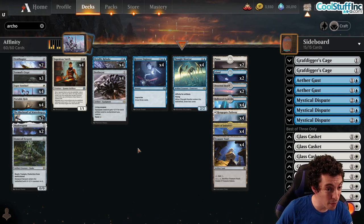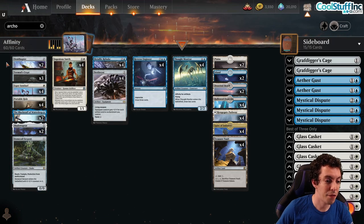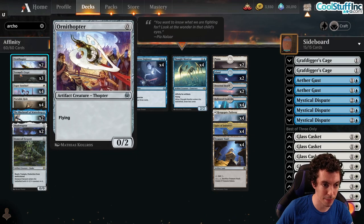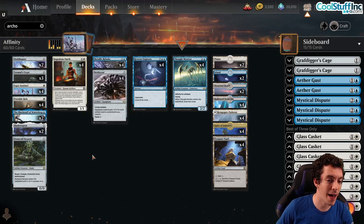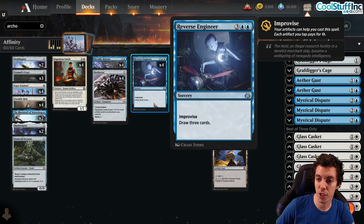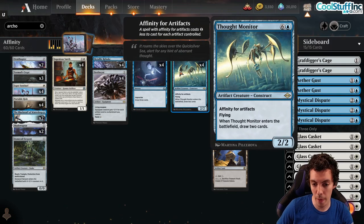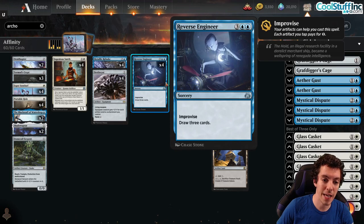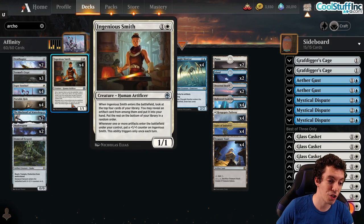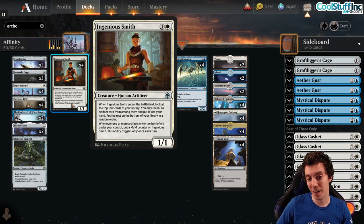We have a fairly aggressive deck with a very low mana curve. We actually have five zero-drops here in Ornithopter and Tormod's Crypt. The point is to power out our card draws. We have four copies of Reverse Engineer — a five-mana draw three with Improvise, so you can tap your artifacts to help cast it, kind of like an Artifact Invoke. Also four Thought Monitors. Monitor and Engineer are drawing a lot of cards here. Also Ingenious Smith — a great way to draw cards.